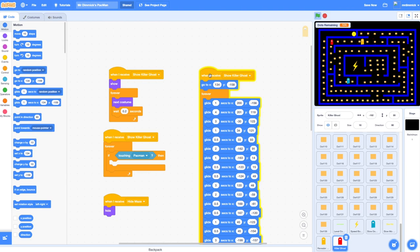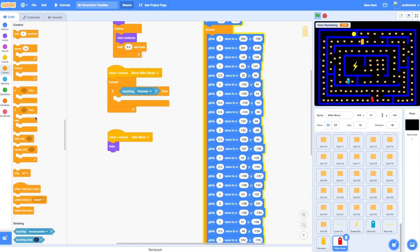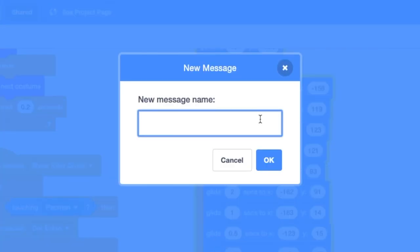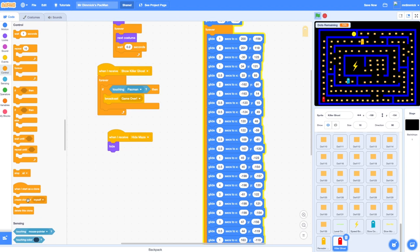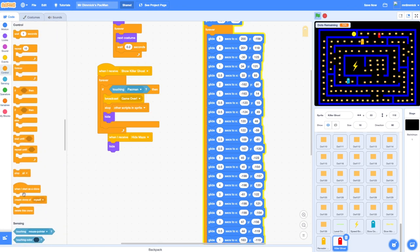Now let's add the code to kill Pac-Man when he touches this ghost. We go to our when-I-receive show-killer-ghost, then forever, if touching Pac-Man, broadcast a new message called "game over". When game over is broadcast, we stop all other scripts in this sprite, hide, and stop this script as well.